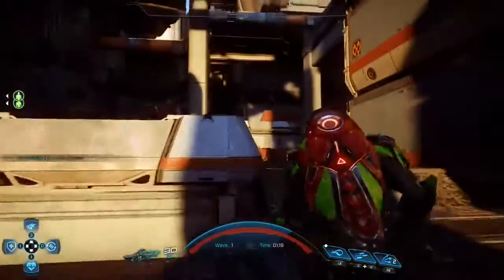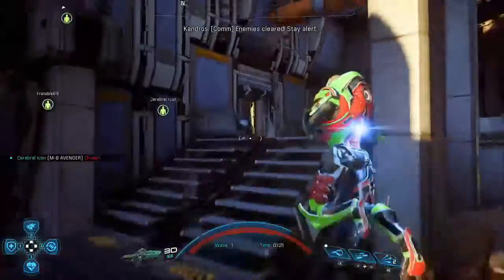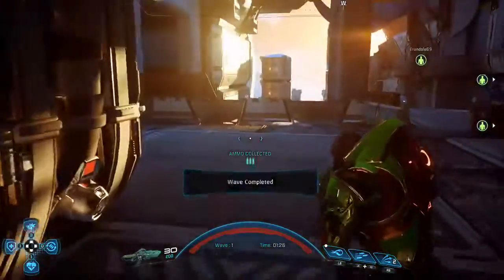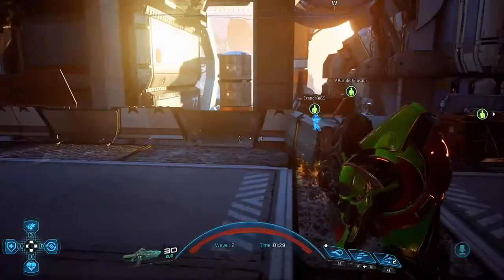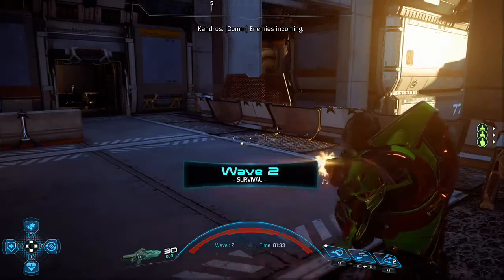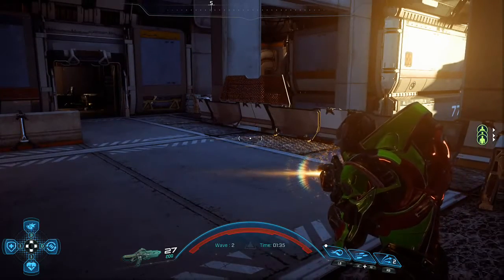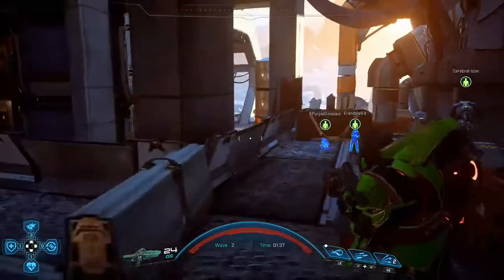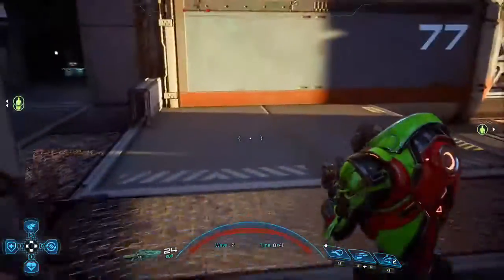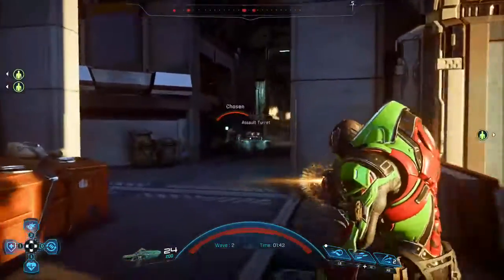The assault rifles in Mass Effect Andromeda are generally terrible. There's a few good ones, but assault rifles have to be really good to actually be usable in this game because they're just so underpowered. Now, this gun actually has two fire modes. You can charge it and hold it down, and that does a burst shot. I would assume that does more damage, but whenever I do the burst shot it seems to do a lot less damage. I'll charge up the shot right now.